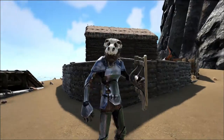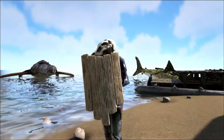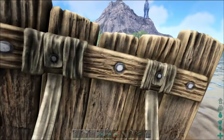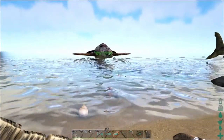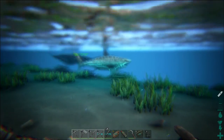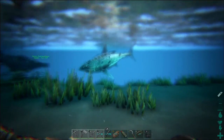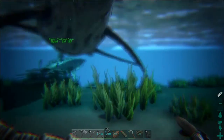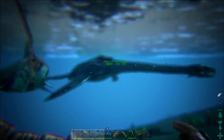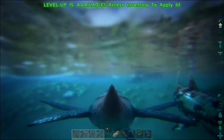Also before I get too far into it — the shield that I'm carrying — I got to level 80 and it's an apprentice wooden shield. Talk about the worst underwater loot drop ever. A freaking apprentice wooden shield! At least it wasn't like a medium crop plot blueprint or something like that, so it could be worse.